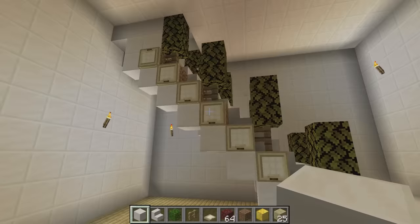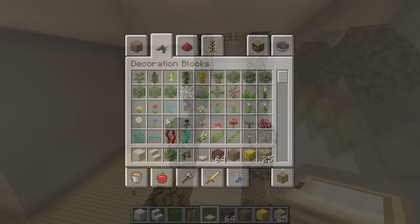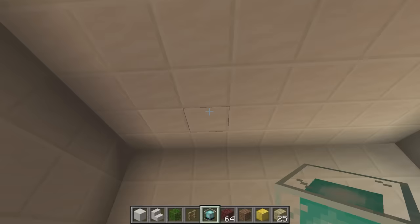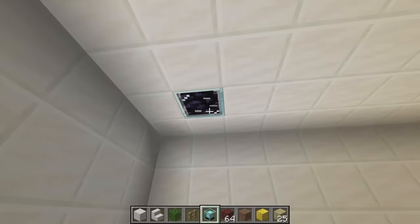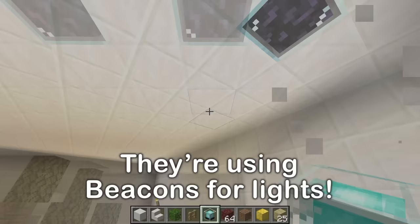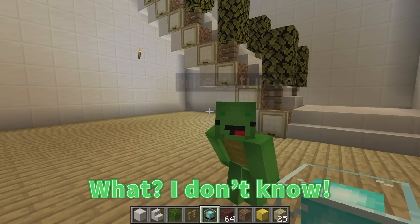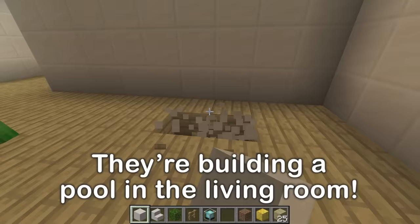The plan is for this area to be the living room — I want to make it very extravagant. Let's put some lights on the ceiling; I'll use beacons, they're really bright. Lava makes the nether very hot, Mikey, so what would you like to do when you come home? The answer is swim — I know I'd want to take a dip. So let's build a pool. We'll make it in the living room — this can be the pool area.